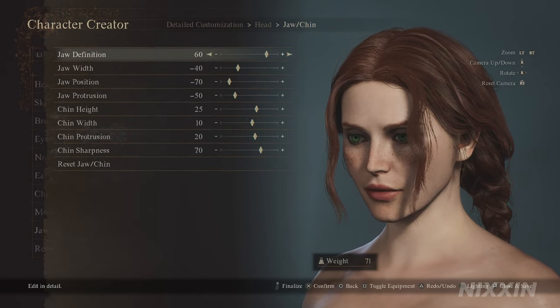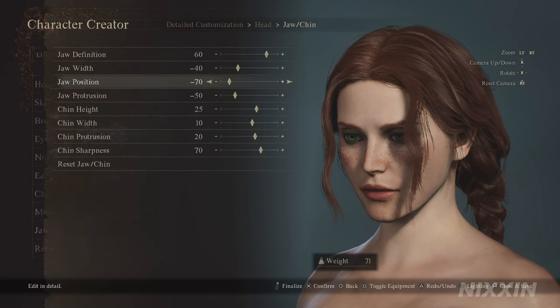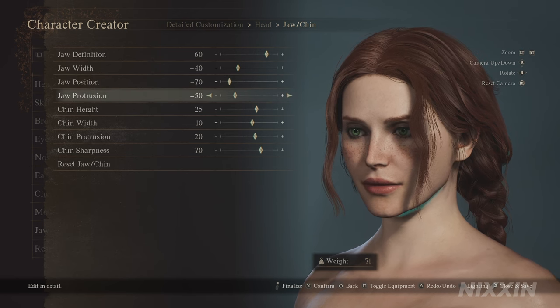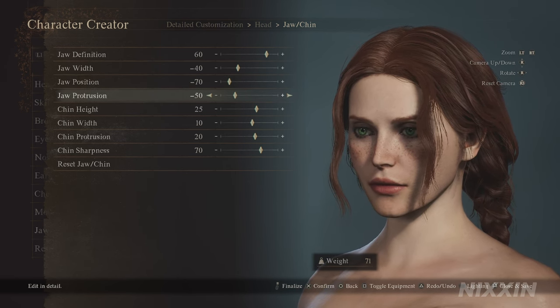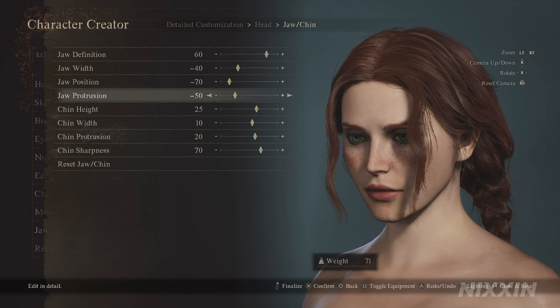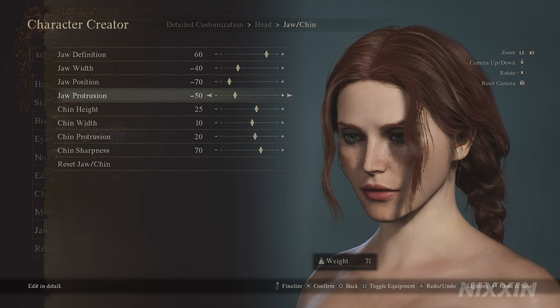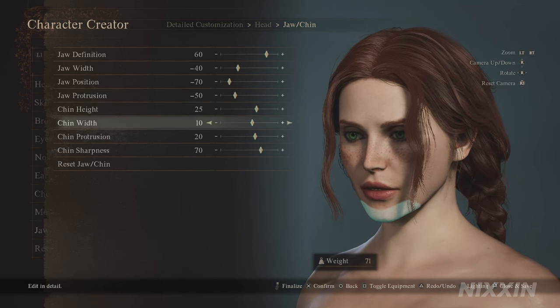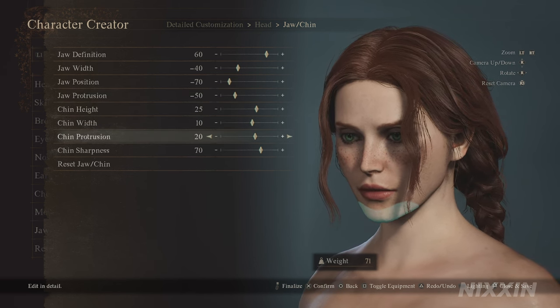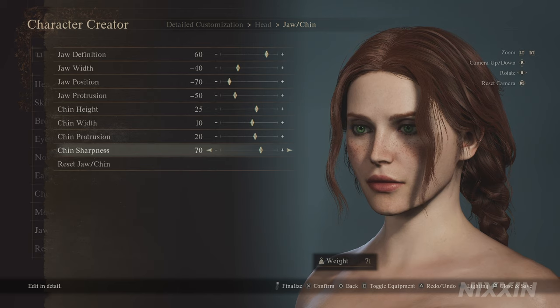For the jaw: definition at 60, width minus 40, position minus 70, and protrusion at minus 50. Triss does have a strong jawline — what we want to do here is drop her jaw a little bit to give her a bit of angle under her cheeks. Chin height at 25, width 10, protrusion 20, and sharpness 70.